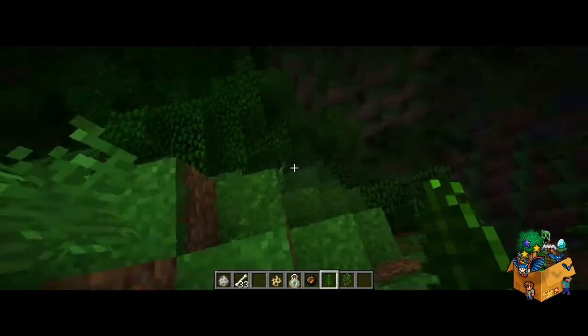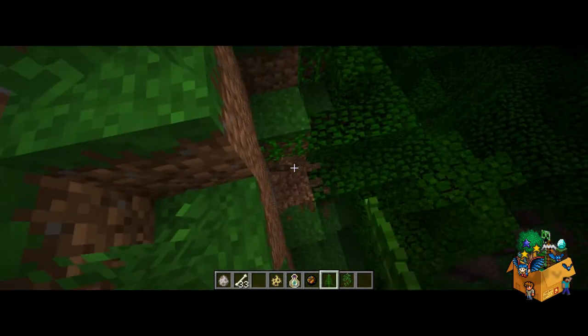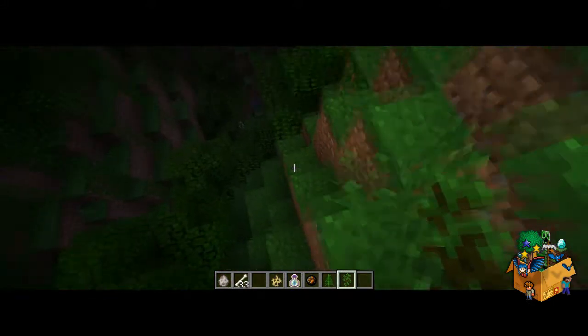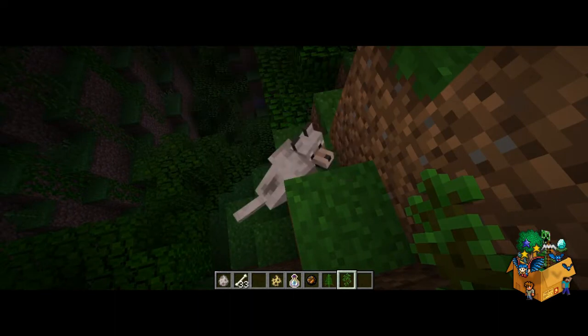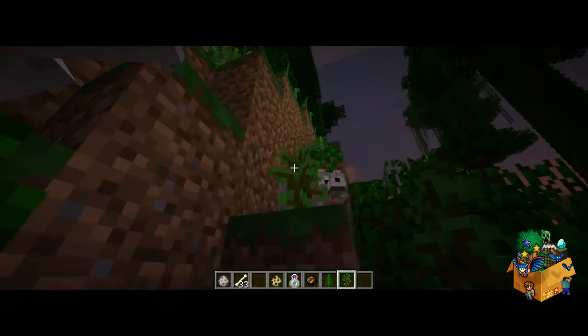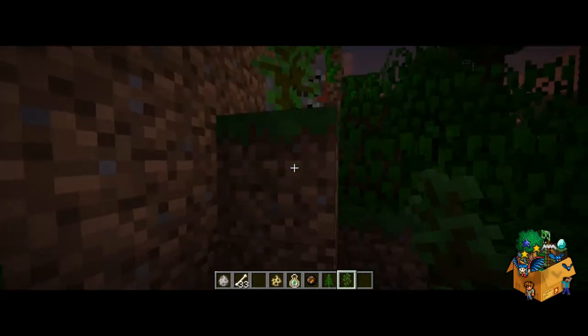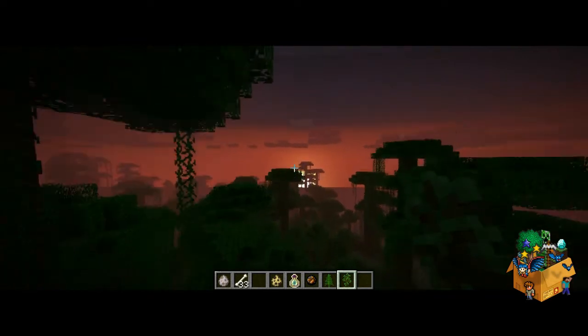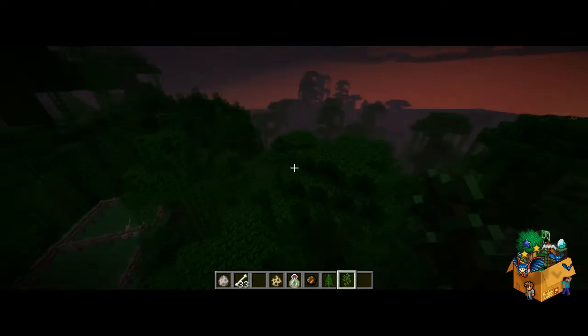And the last two items are the Fern, which is like a shrub for the jungle, and then there's obviously the jungle sapling — that's the word I'm looking for. I hate wolves when they follow you like this. But yeah, that's the jungle sapling, and this is pretty much the jungle and its items, and the puppy, and the ocelots.